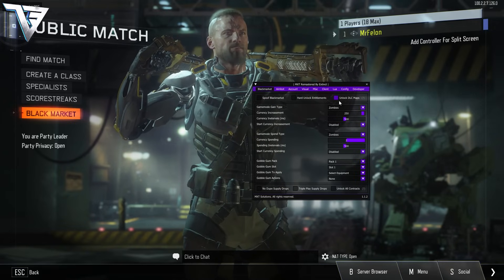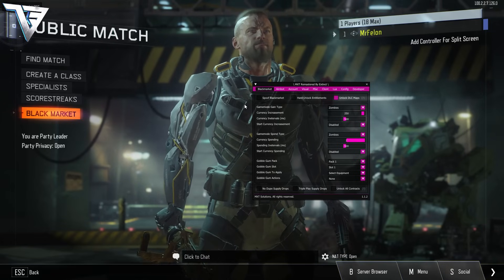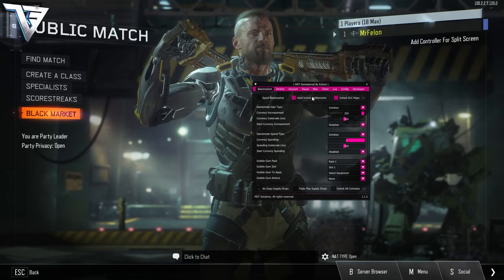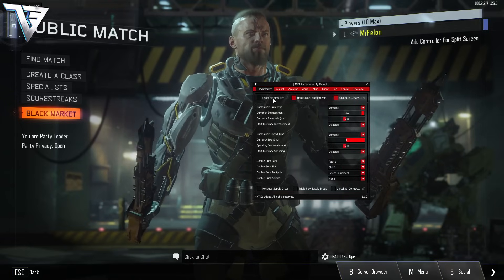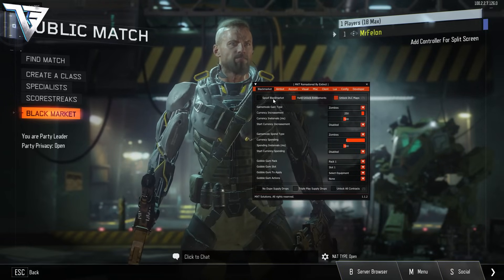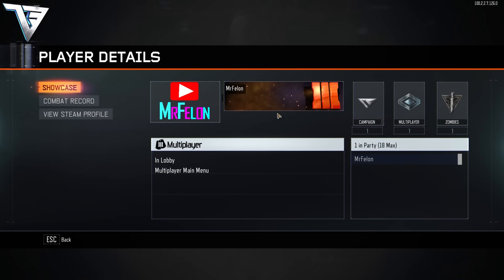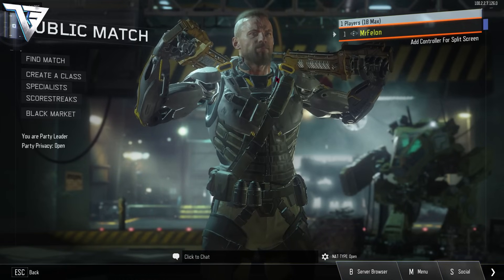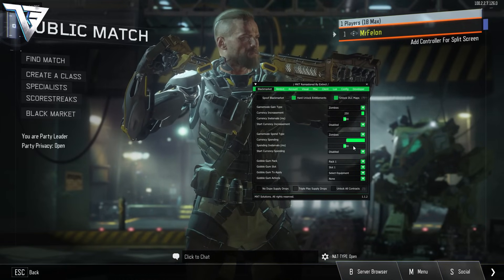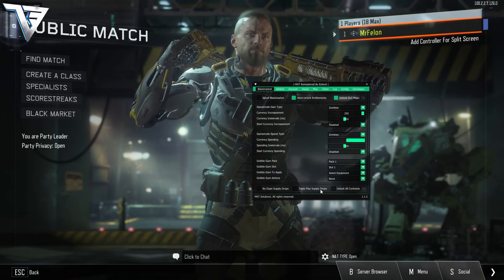We have all the same stuff like the unlock DLC map, with requirements that DLC files must be downloaded already and you must be host of the game. First and foremost, we have the black market tab — spoof hard unlock entitlements. Spoofing means in zombies you get 999 gobble gums and every single black market item unlocked, but because it's a spoof it is temporary, not permanent. My account is level one. F5 to open the menu, F6 to close. We can do liquid divinium and crypto keys right here for multiplayer and zombies, as well as no-dupe supply drops and triple play supply drops.